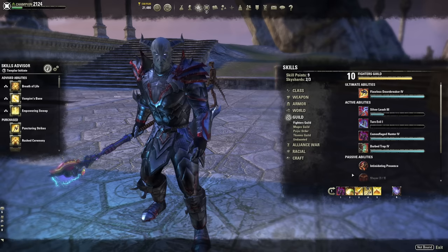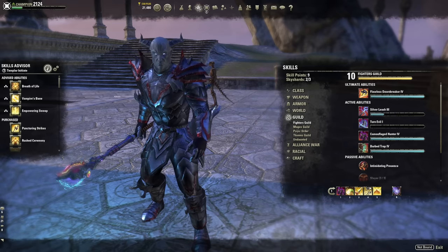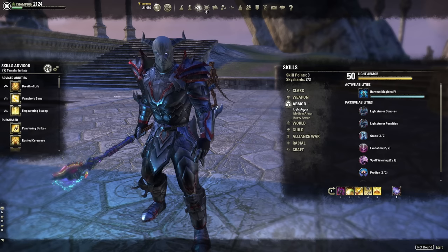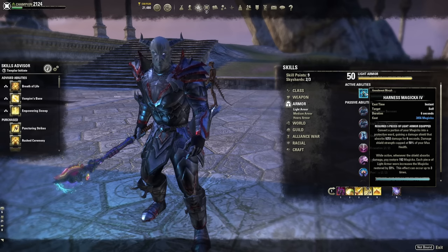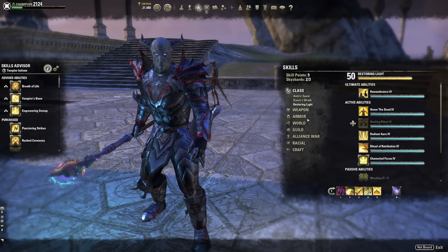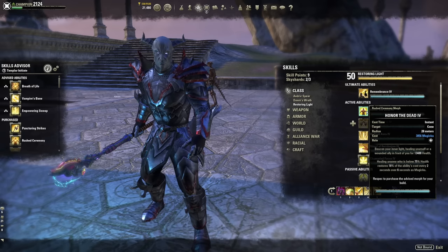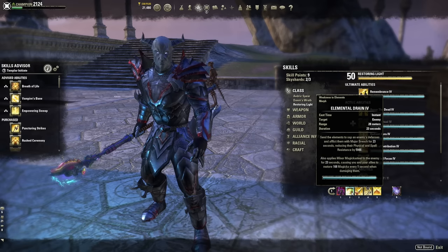Consider the fifth slot a flex spot. I don't run heals or shields because I'm always close to mobs using Puncturing Sweeps or Radiant Glory. Average players may feel uncomfortable, so you can pick up Harness Magic from the light armor skill line — a big shield that adds an extra layer of health. Alternatively Honor the Dead is a great sustain heal. As you advance you can swap in more damage abilities here.